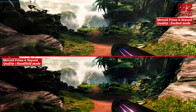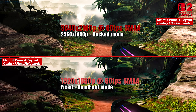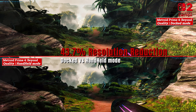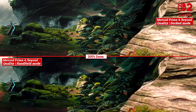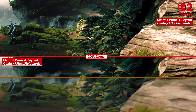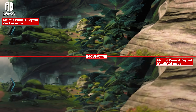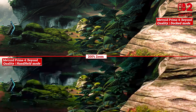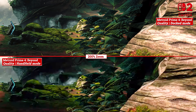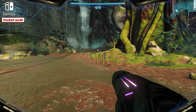Switch 2 improves on those numbers and modes — much, much more crispness for visuals, and it has two modes rather than a fixed one. Much higher assets, details, and clarity owing most of all to the 12GB of extra VRAM it has versus the 5GB total on Switch, of which only 3.2GB is available to the game versus approximately 9GB for Switch 2 here.